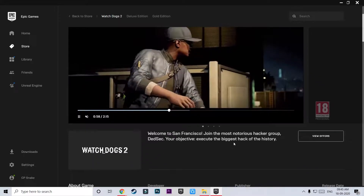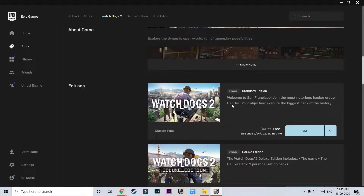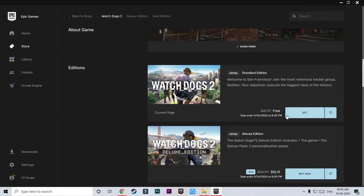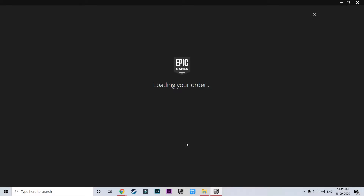All you need to do is scroll down and find an option which says Download or Get. It is available for free — it used to be $42 before — and there are other editions as well. But you need to download the standard edition, which is the only one available for free to play as of now.